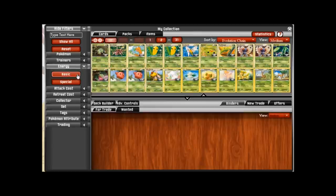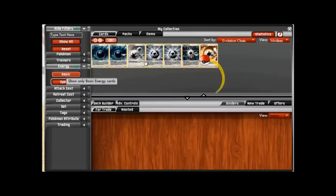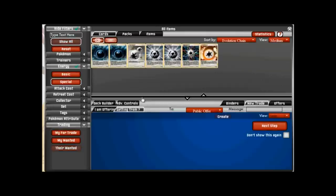Energy cards kind of go hand in hand with trainers. You have two types: basic and special. Basic energy — there's no reason to talk about that much — it's just your regular energy, you can have as many as you want in your deck and they're free. What we want to talk about is special energy, and let me set up a trade so you can see everything with the art.